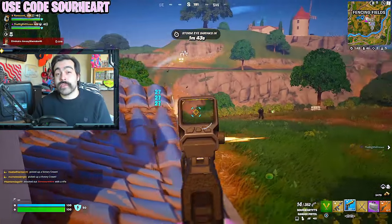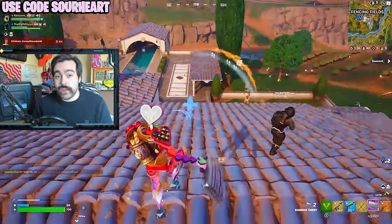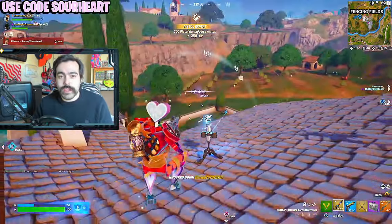Now, in my opinion, one of the most slept on items in squads and duo modes is the briefcase turret. And when you pair this with, in my opinion, the best rifle type weapon — that being the gold pistol modded correctly — you're going to be wreaking havoc over your lobbies.